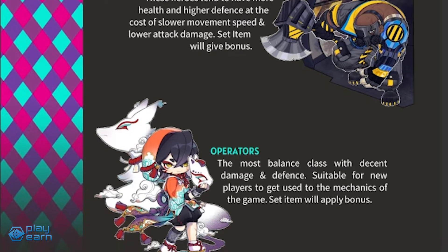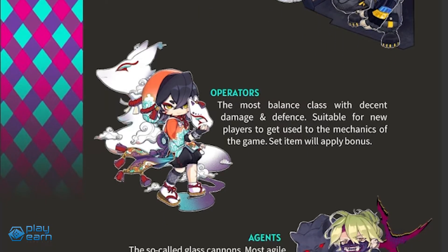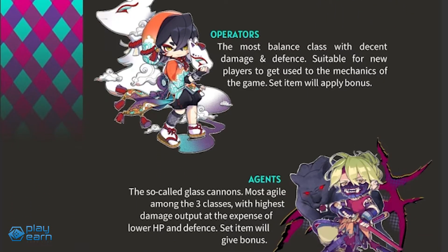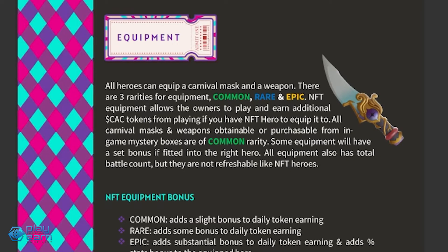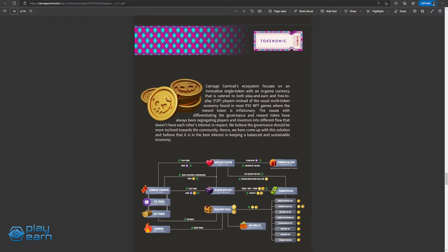Brutes have higher HP and low damage, Agents have high damage but low defense, while Operators are the more balanced class. The equipment a hero has, like the mask and weapons, also affects their gameplay, and certain bonuses are given when a set is equipped. NFTs come in three rarities — Common, Rare, and Epic — which affect their earnings. The two tokens in the game are Tix and Cac. Tix can be earned while playing even by free-to-play users, while Cac is only earnable when playing with at least one hero NFT.